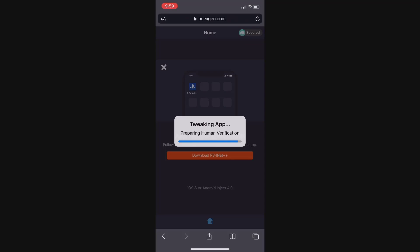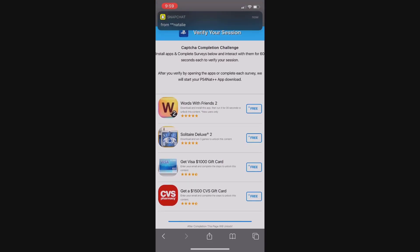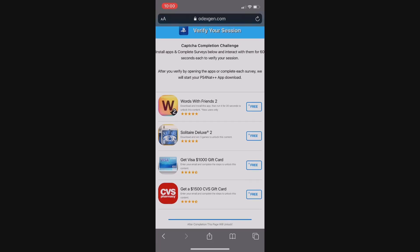Then it's going to say 'preparing human verification'. Essentially all this means is it's going to be sending you to a human verification test just to make sure that you're human and not a robot. This step is very simple — all you need to do to verify that you're human is just complete the four simple offers that are given to you. You may get two apps and two surveys, or something different.